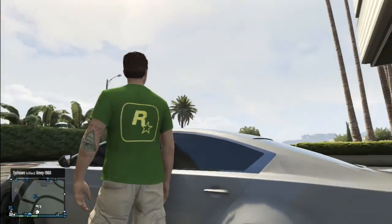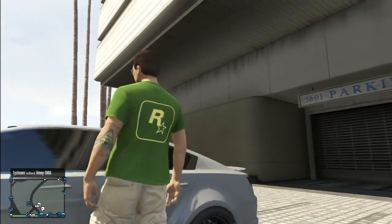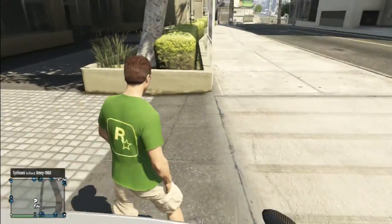This is pretty much what it looks like. It's just a regular shirt with the yellow Rockstar logo on the back. I think it's pretty cool — look around with it and stuff.